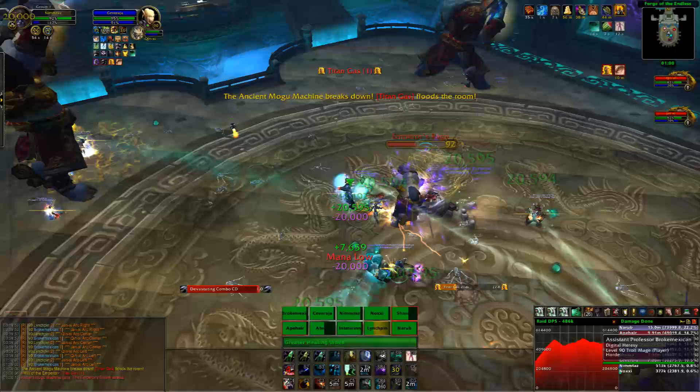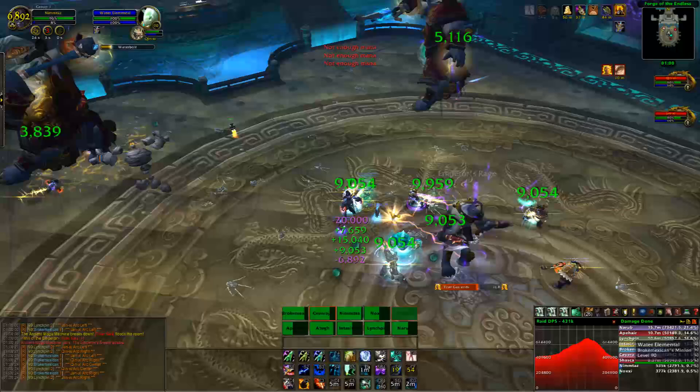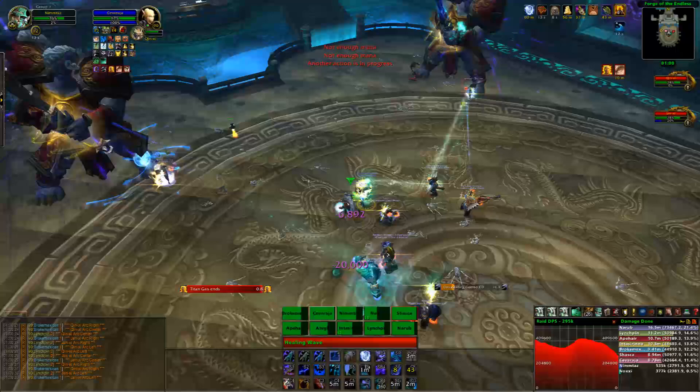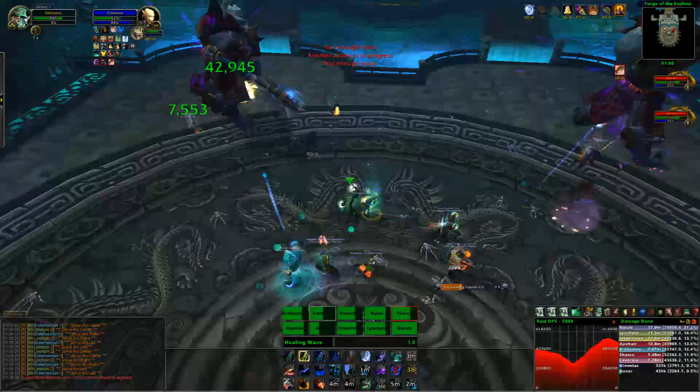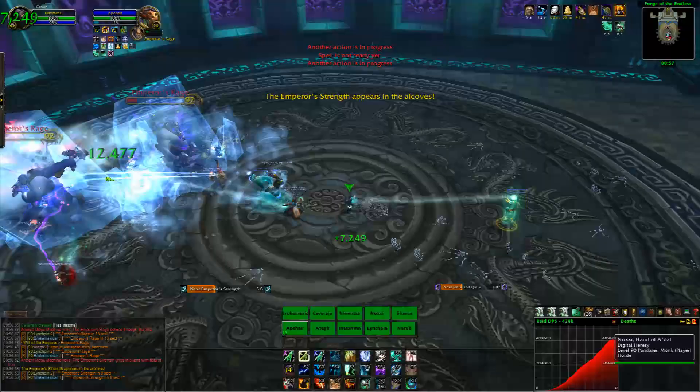Titan Gas: the room fills with gas, which does ticking damage on your raid for about 20 seconds, but the adds stop spawning during this time. However, everyone — including the bosses — gets a buff that increases melee damage by 25%. So the bosses will be doing 25% more damage with ticking raid damage going on as well. At this point you want to be popping your cooldowns. Tanks pop your defensive cooldowns, and use all your healing cooldowns and personal cooldowns — whatever you've got — just to stay alive.